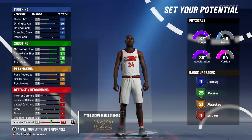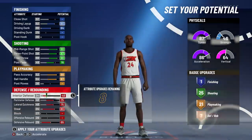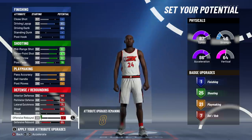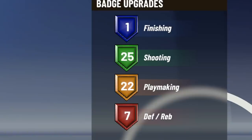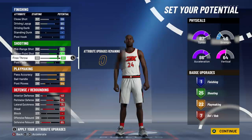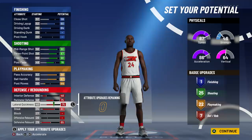I went and put down the post fadeaway until it brought it to 25 badges so I could save a couple attribute upgrades. Then we went to playmaking — maxed out ball handle, maxed out pass accuracy. Post moves you don't really need. We want some defensive badges, especially in this Kobe Bryant build. So I lowered pass accuracy a little bit and completely lowered post moves. For defense: perimeter defense maxed, lateral quickness maxed, steal maxed, defensive rebound maxed. We get seven defensive rebounding badges, 25 shooting, 22 playmaking, and one finishing.